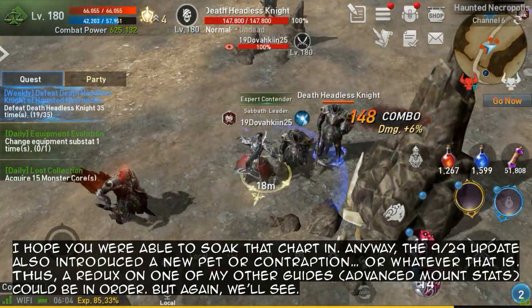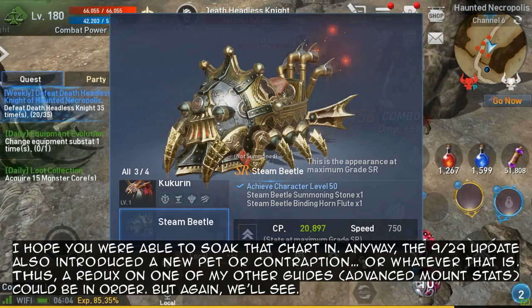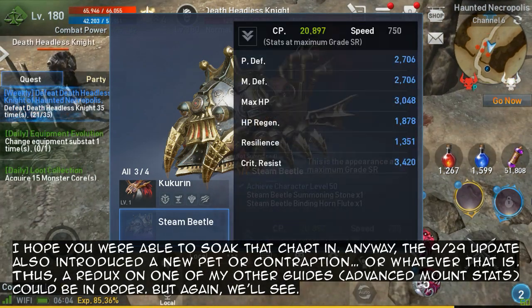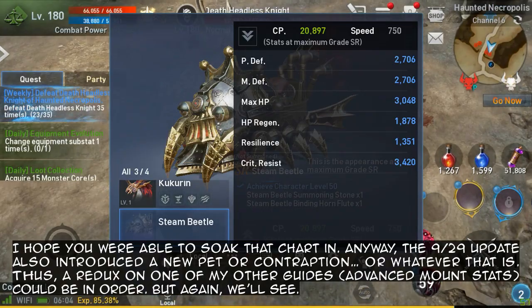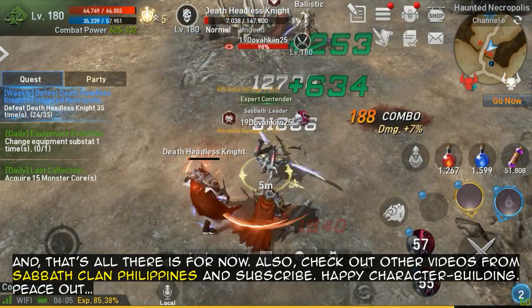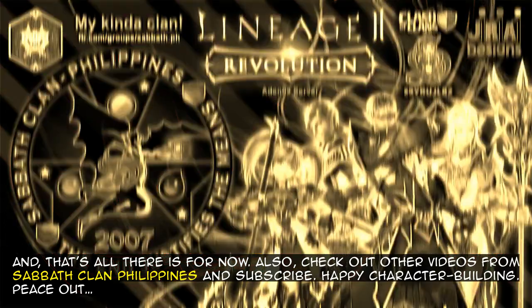The September 29th update also introduced a new pet or contraption, so a redux on one of my other guides — advanced mount stats — could be in order, but again we'll see. That's all for now. Check out other videos from Sabbath Clan Philippines, subscribe, happy character building, peace out.